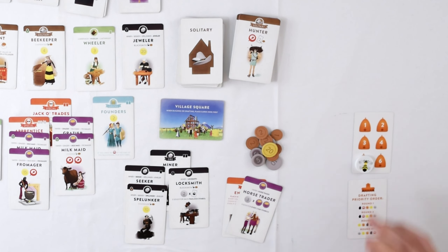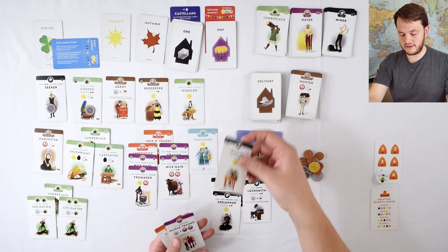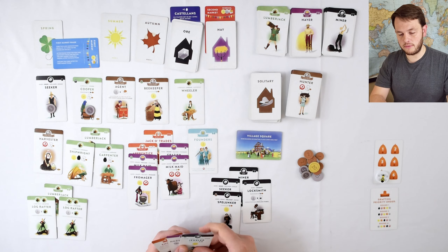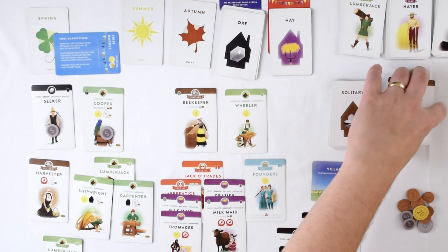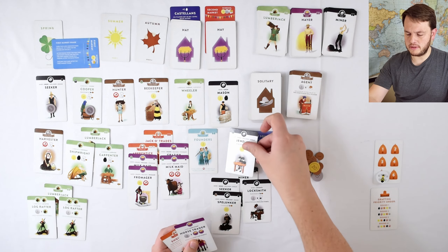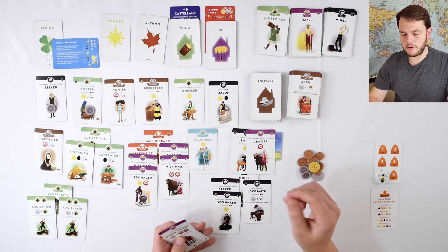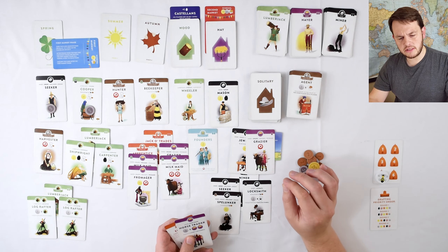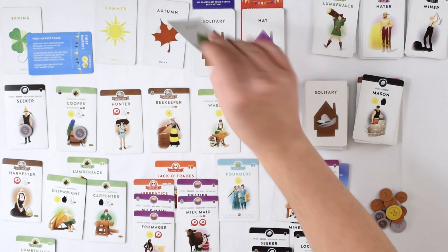Now we're on turn number five — we only have two turns left in the game. I'm definitely going to take this jewelry first — that's pretty obvious, and it's 10 extra coins for that one card. He's going to throw away this one because it has silver on it. We're going to replenish both those. I'm going to risk it and take the hay off the top here — it's a grazer, actually the one I replaced over here. He's going to throw away Mason, and then we're going to flip out one new card.